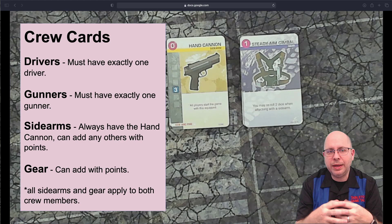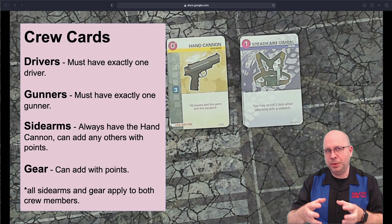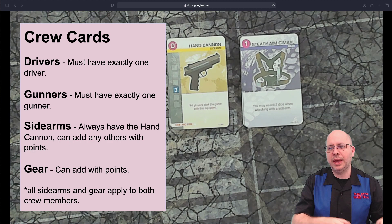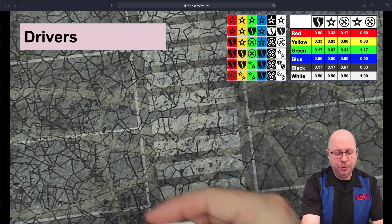I talk about crew first because I think crew is the more interesting part — they are the people in the car, and they help define how you build your car. You can do it the other way around and build the car first, then grab appropriate crew. But since we have far fewer crew cards, it's sometimes easier to start there and then move to the build. So let's first talk about drivers.